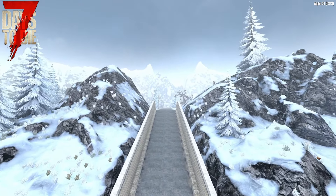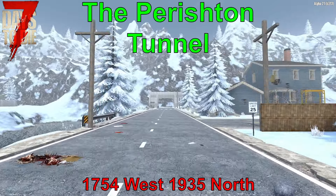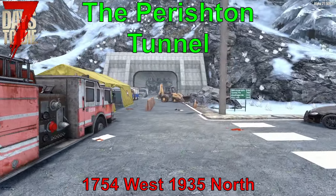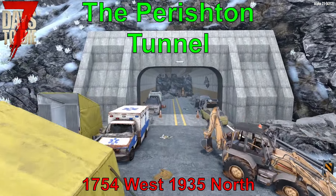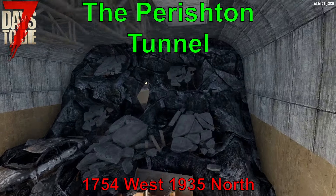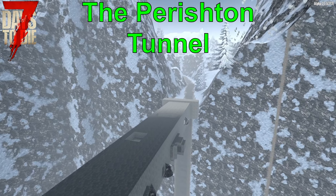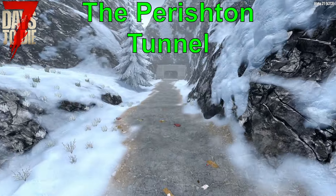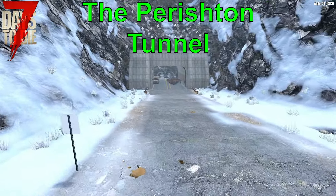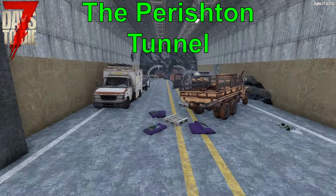Our grand finale brings us to a completely new point of interest and honestly one of my favorite new locations — the Perishton Tunnel. The south entrance is located at 1754 West, 1935 North, extending through the mountains. This massive point of interest has near-limitless possibilities. Covered by a mountain, built from concrete, and only accessible from two sides, this has the potential to be both a Blood Moon Horde base and a player base at the same time. While not entirely hidden, it is secret because from the outside it appears to only be a surface structure. Once you pass the first few hurdles, you begin to appreciate the effort put into this final secret location. Be prepared for some hard work to get it converted, but once done, it could support several players for any number of play styles.